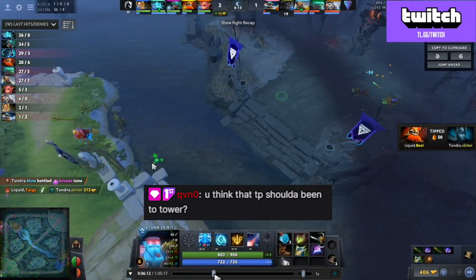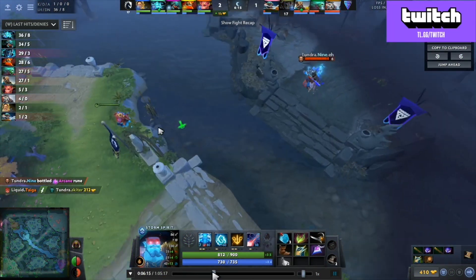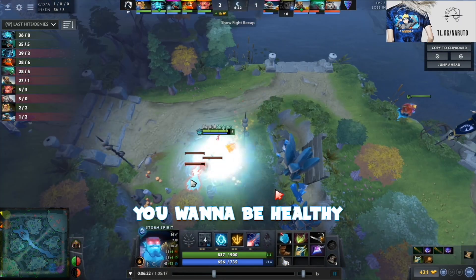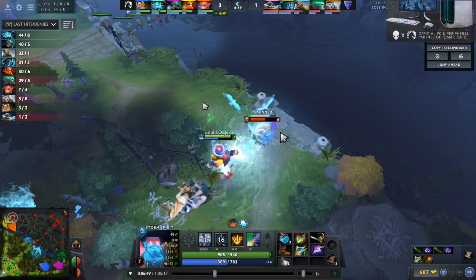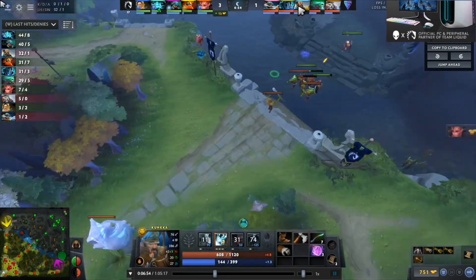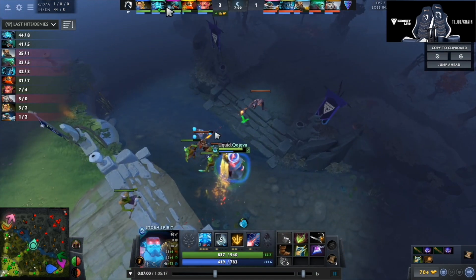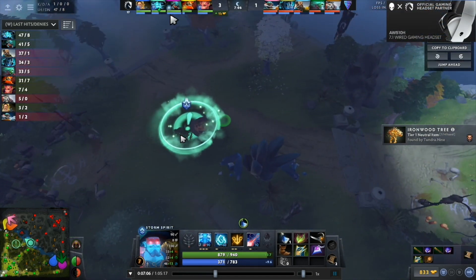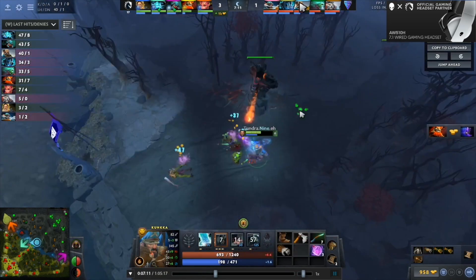You think the TP should have been to tower? No, definitely not — that was way too low. I think you want to be healthy and have a lot of mana when the TP is back up, like right now. Could have dodged that, but it doesn't really matter. I'm actually really happy because Boat is like 80 second cooldown. So I feel really good about this exchange — Kunkka can not do anything with this rune.